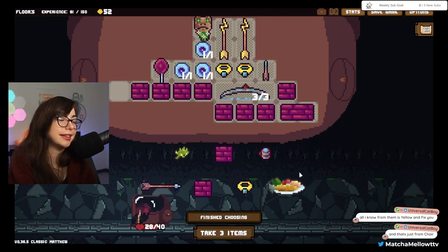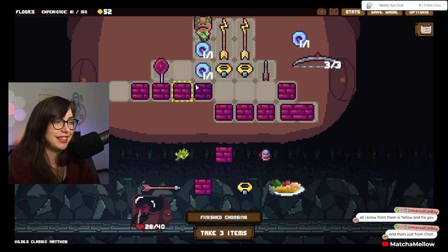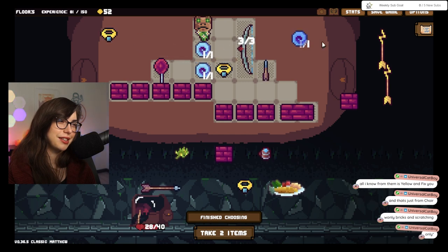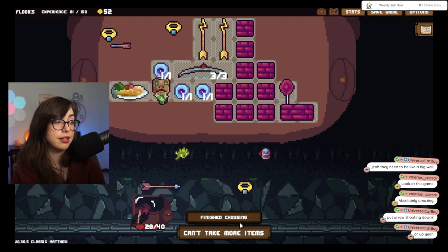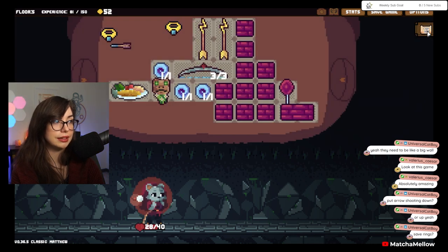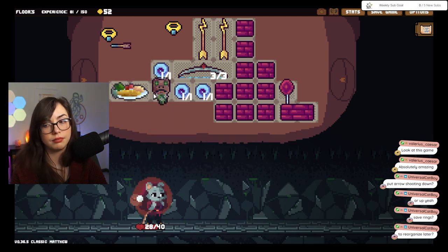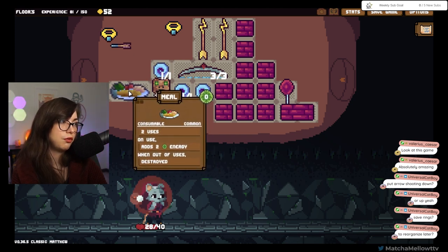I gotta fix this. Why do you keep — stop giving me bricks! I don't know what to do — giving me all of the things. Let's think this through. Let's figure it out. I think that's something I accept. I'm gonna regret that. I'm gonna regret these decisions — these are poor decisions I'm making. Save rings. There's no space. Food lets me live longer. Reorganize later, but foods make sure I don't die first. So I'm gonna go foods.